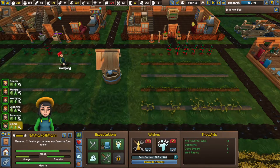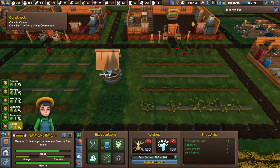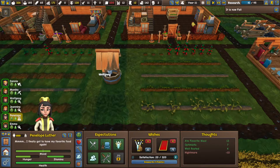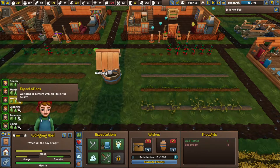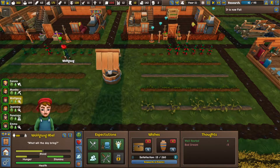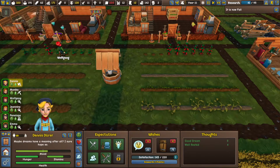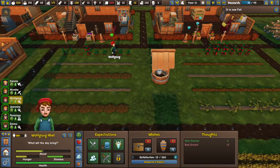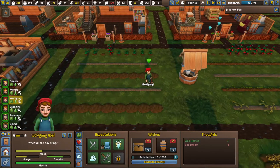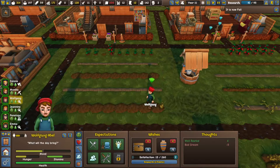Hello friends and strangers, I am Heli, and this is Founders Fortune, where Penelope is producing some medicine, Janine is cooking food, Wolfgang is doing some watering, Emma and Monika are doing some construction work, and Dennis is getting us some wood. Wolfgang, why don't you sow some pumpkins, seeing as it is autumn.